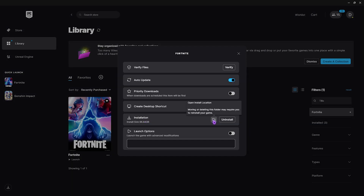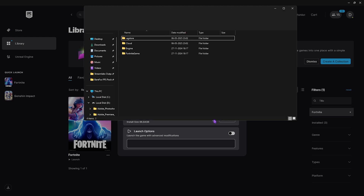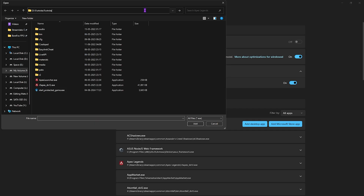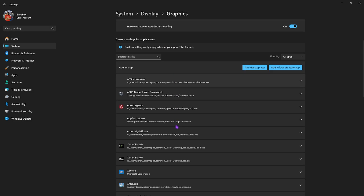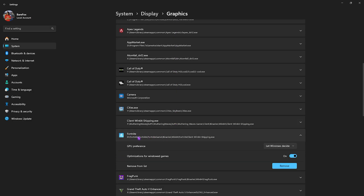If you're unaware of the location, open Epic Games, click on the three dots, then click Manage, and click the Browse button. This takes you to the install location. Copy the directory and navigate to Fortnite Game, Binaries, Win64 and find the Win64-Shipping.exe. Click Add, then for GPU preference select High Performance and ensure it's your native graphics card.